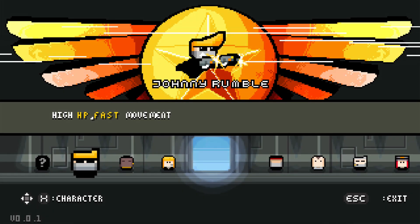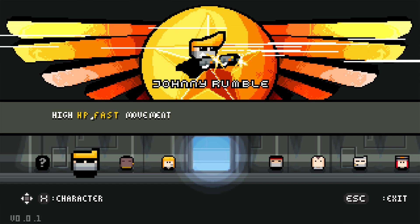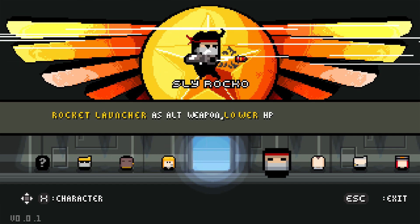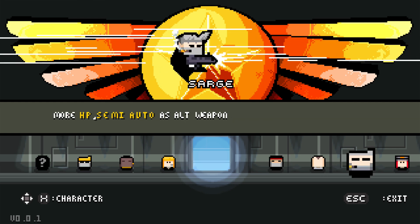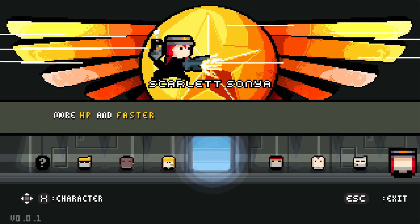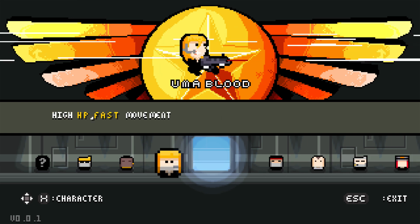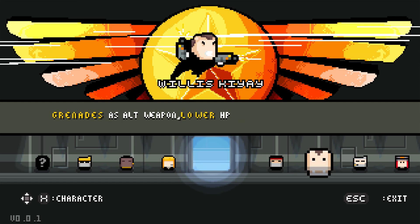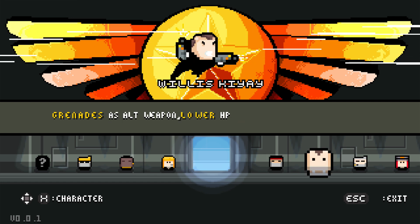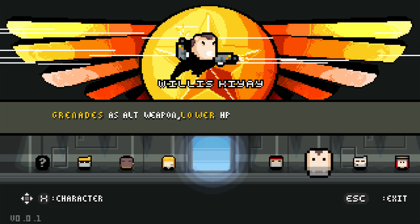This time the character select screen will be slightly different from the original Gunslug, which was really messy because every character would start on a different world. This time every character will have different abilities — so they might run slower but be able to carry larger weapons or more ammo, they might have a higher drop rate when opening crates, or they might find more health.